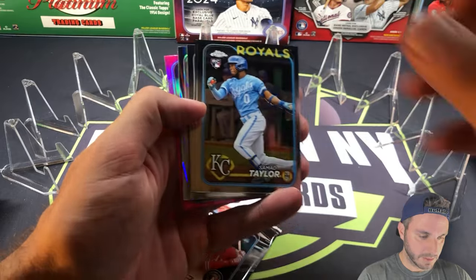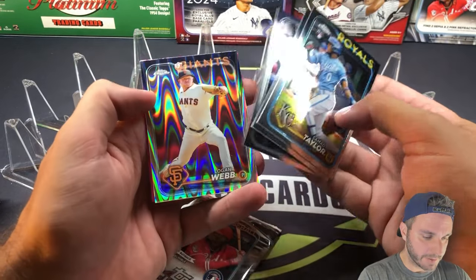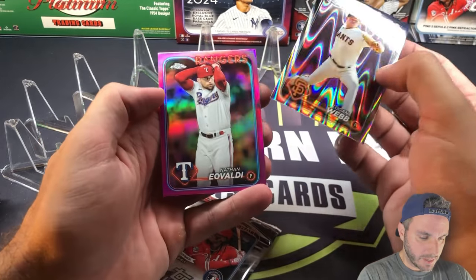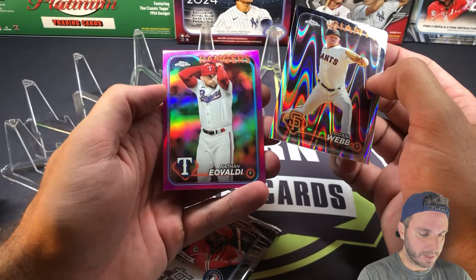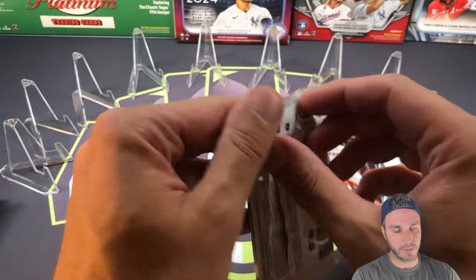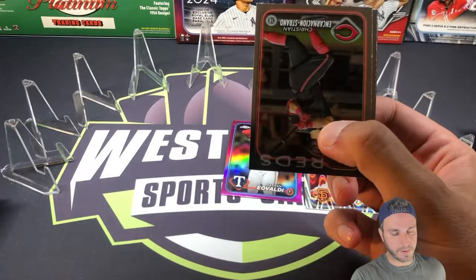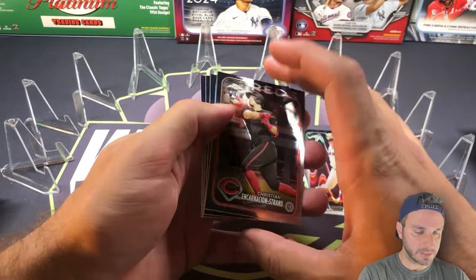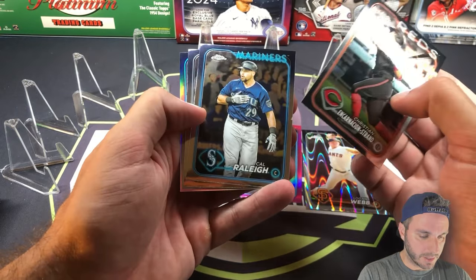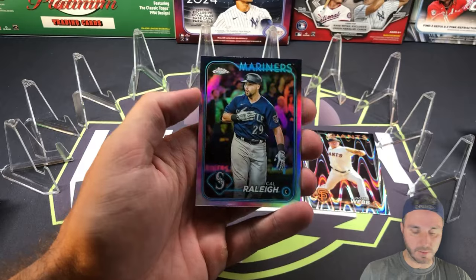Starting with our ray wave on the blaster side. Taylor Baker, Blackman, we got Logan Webb for the ray wave. Nathan Eovaldi pink. Go to wnycards.com — I have a ton of chrome going up there very soon, all my ray waves, refractors, pinks, all of it. Encarnacion, Strands rookie, Cal Raleigh, Casey Schmidt, and Cal Raleigh refractor.